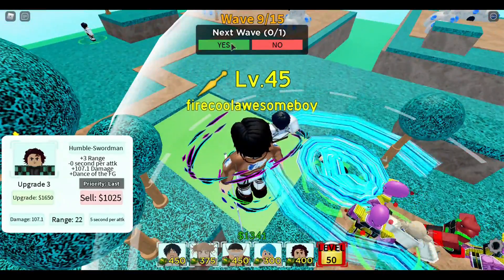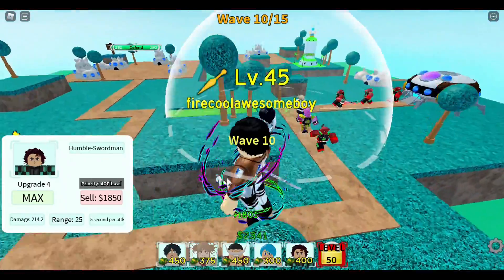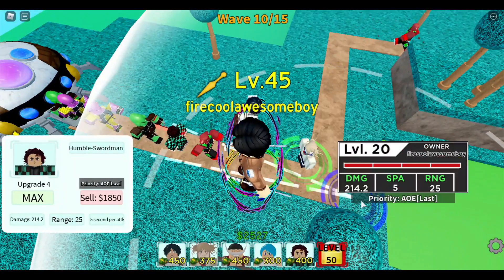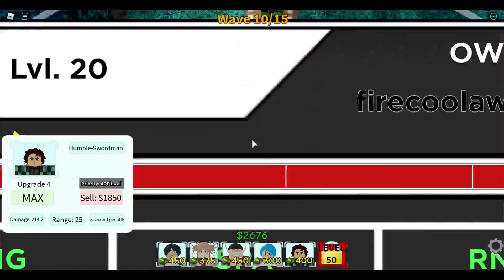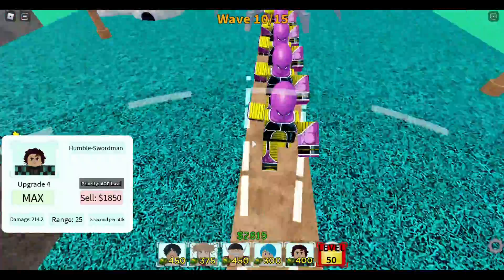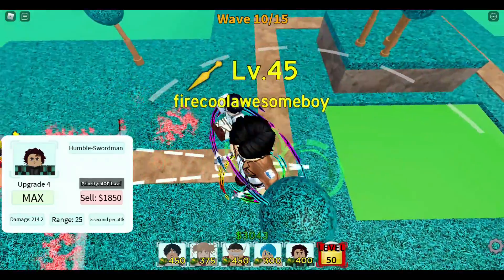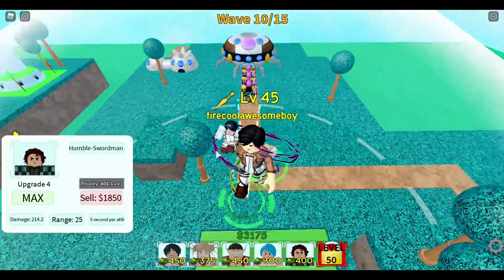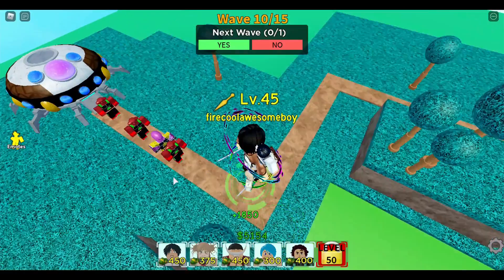The AOE cone on units like Tanjiro is very small, so placement matters a lot. Set priority to 'last' — if you leave it on 'first,' it'll only hit about two units. With 'last,' it can hit around five. Place it at the end of the path where there's a straight line so you can fully utilize that AOE.